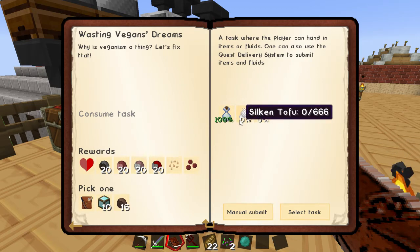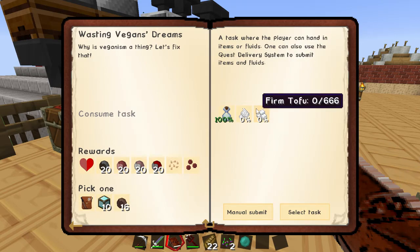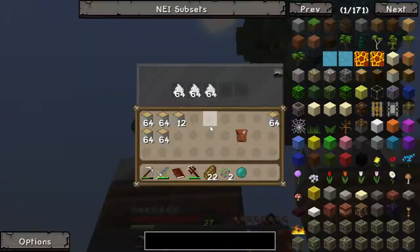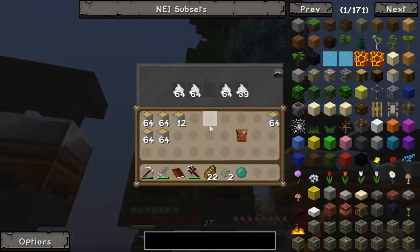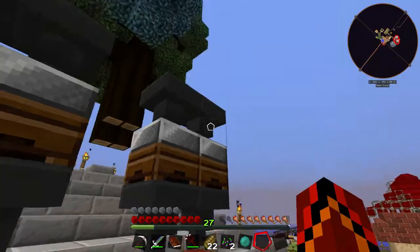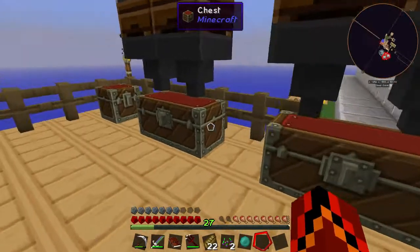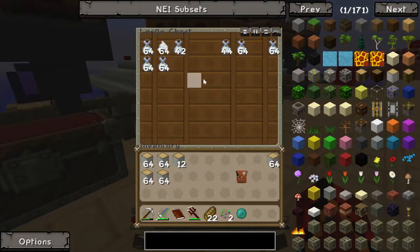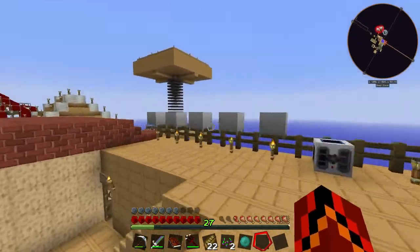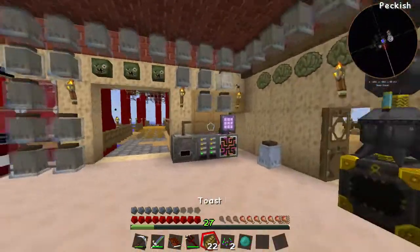I've already done the soy milk because that's really easy. Silken tofu — probably be able to do this episode. Firm tofu, maybe, depending on how long it takes to record. As you can see this stuff is still full with a load of things, and if we look in this chest I've literally just refilled it. There's not really much in the chest apart from soy milk. Hopefully that will produce some good stuff by this episode.